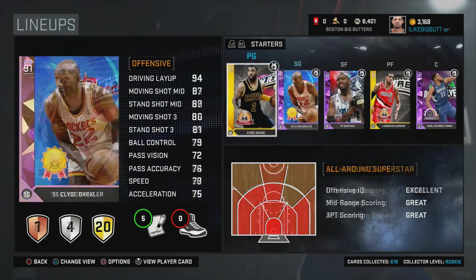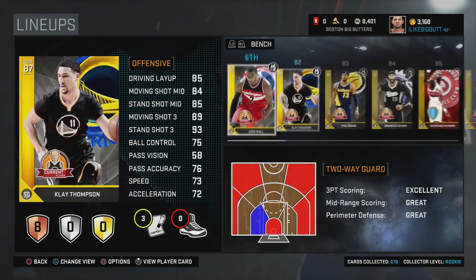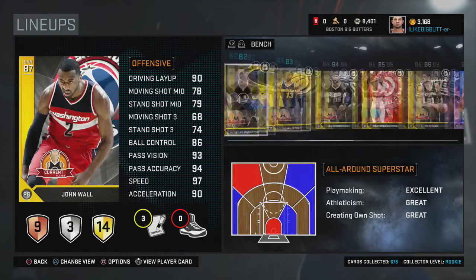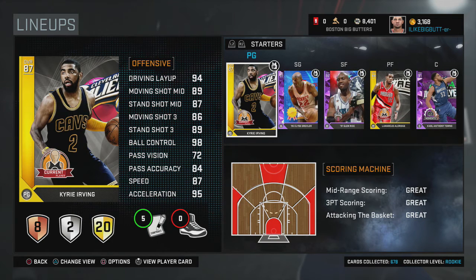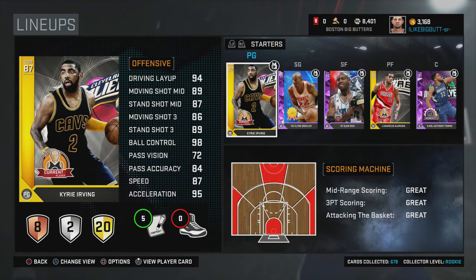We now have five Amethyst players on our team. I did have Rick Barry at one point but I sold him to get enough MT for Carl Anthony Towns. Rick Barry just wasn't good enough — he was a 99.5 overall, very overrated. He only goes for about 60K now, so people know he's overrated.